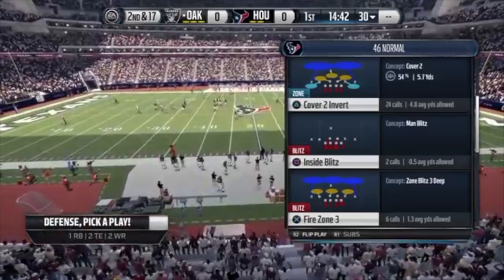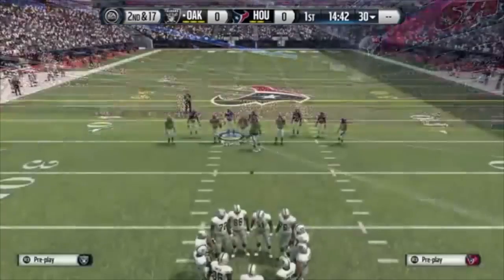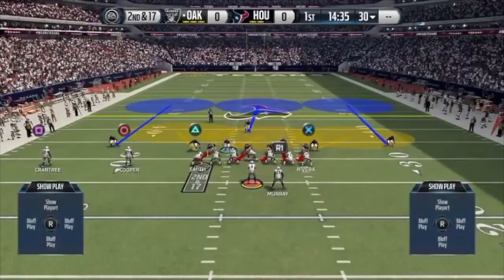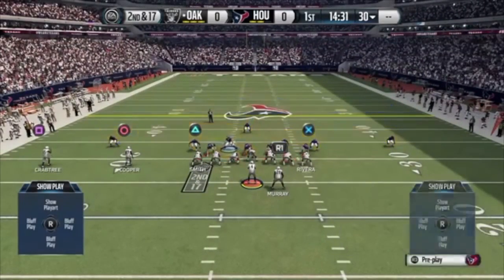The play is going to be Fire Zone 3. This was sent to me by VD, whose YouTube channel will be in the description below with this blitz video. What you want to do is base align, show blitz, crash your defensive line to the left, and then the middle linebacker - just throw him on a QB spy.